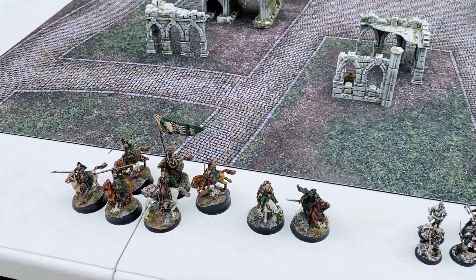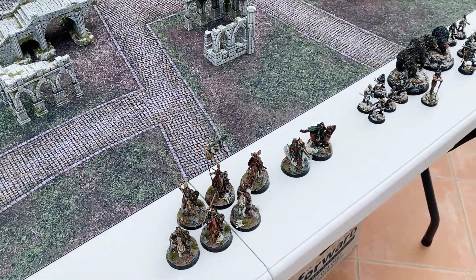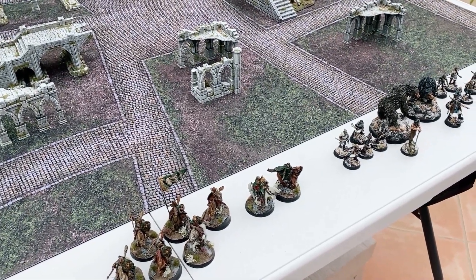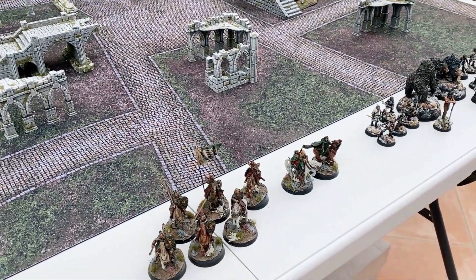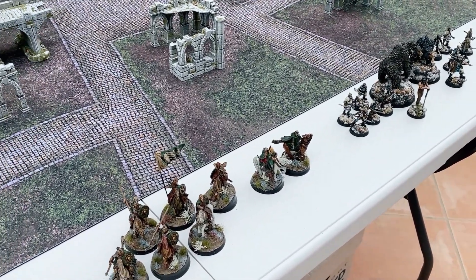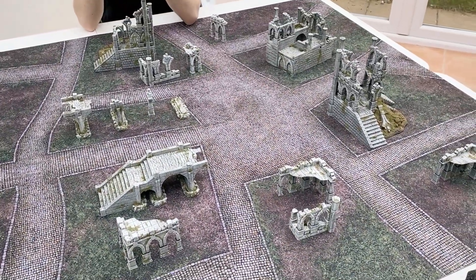As usual, we've rolled for three scenarios. The scenarios were Seize the Prize, To the Death, and Fog of War. We roll off to see who vetoes first. I lost the roll-off, so I vetoed Seize the Prize because I've already played against the bears on Seize the Prize, and it's pretty much just run into the middle and kill stuff. Sebastian then vetoed To the Death because there's a banner involved, which leaves us with Fog of War, which is kind of what I wanted because it's the most interesting one. It's very dynamic.